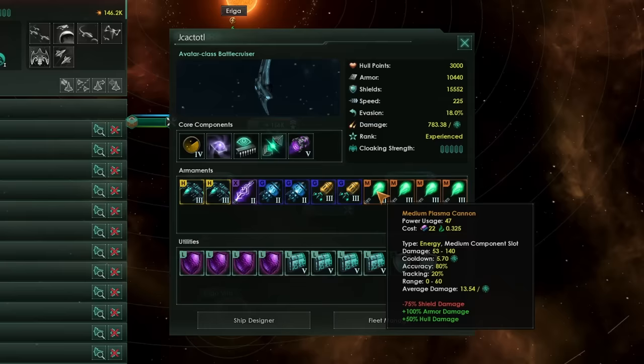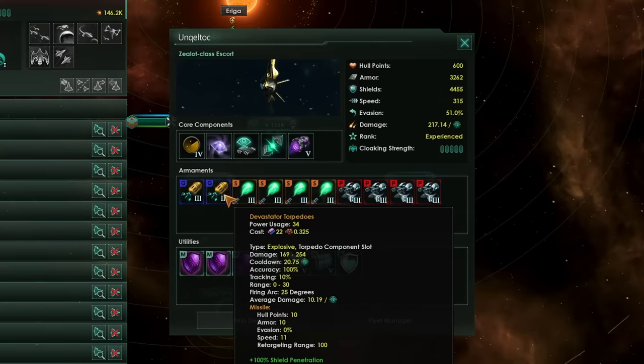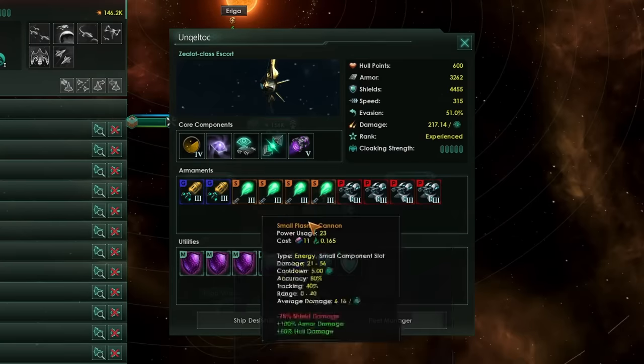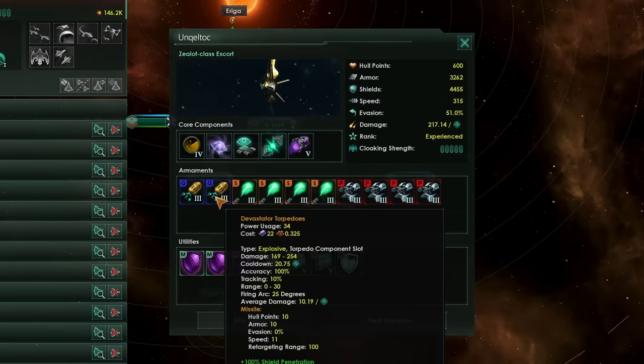Their Neutron Launchers and Plasma are going to be very weak against shields and very strong against armor. Overall, a balanced defensive approach is useful against the Spiritualist Fallen Empire, though armor or shield hardening is very critical if you want to keep your ships alive. Their Escort-class ships have lots of torpedoes and point defense, so missiles will be negated somewhat and your large ships will be suffering from these explosive weapons.